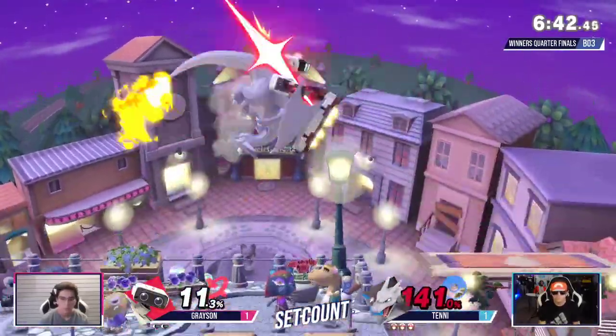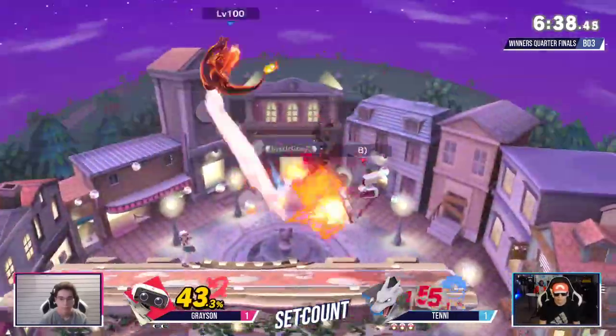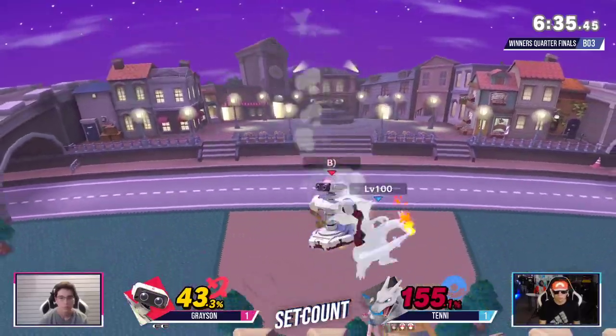Tenny deals as much damage as possible before he loses his slot here. Up air. Oh wow — did you see that callout on the air dodge? That was so good — he got 50 damage off that basically. Tenny's kind of in his head.